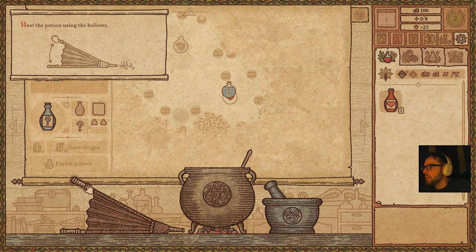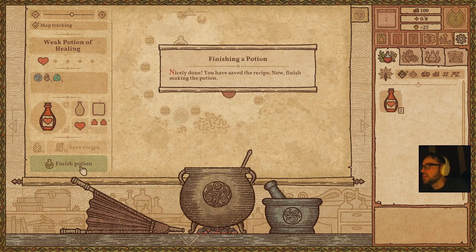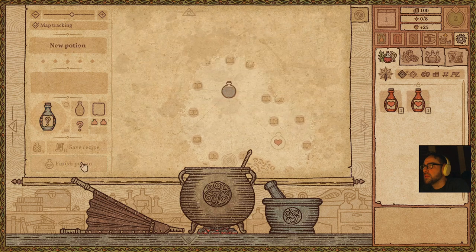Heat the potion with the bellows. Pop it. But used half as many ingredients — always aim to be optimal, so experiment. If you're happy with the potion made, save it in the recipe book. Okay, where is that? Save it.